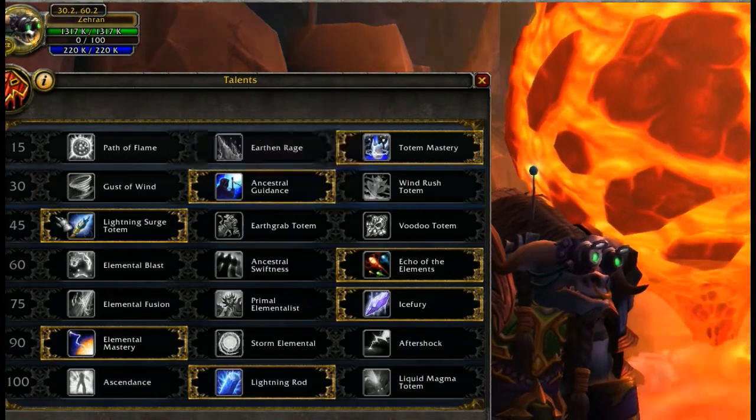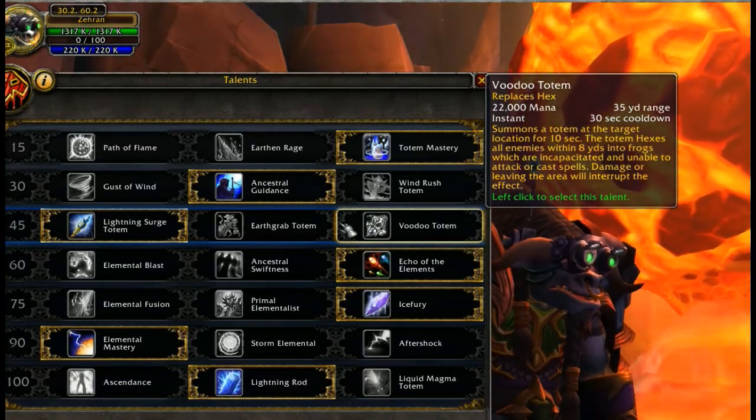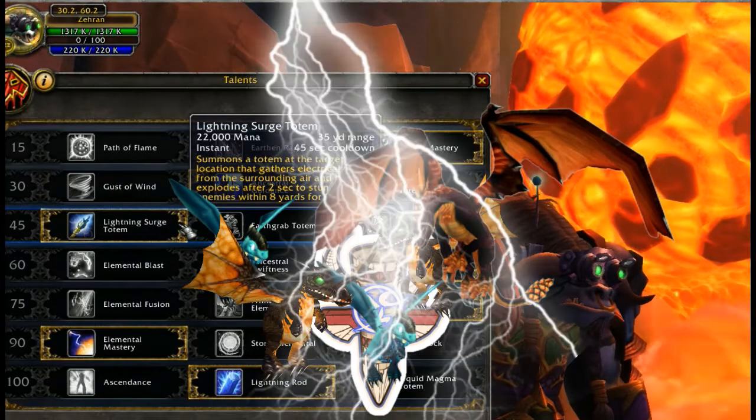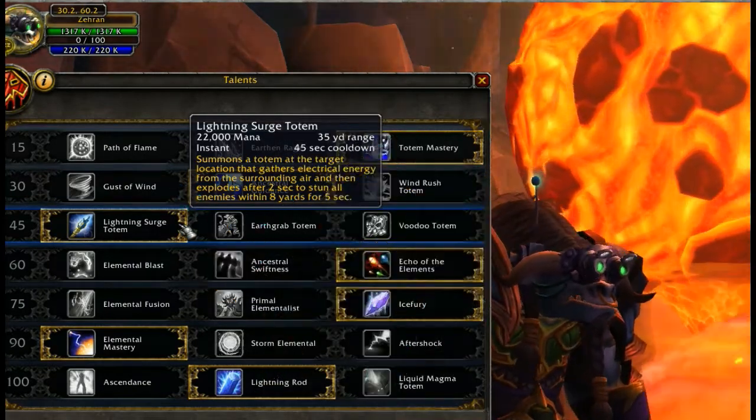Level 45: Lightning Surge, Earth Grab, and Voodoo Totem. There really is no argument here — Lightning Surge is a full AoE stun that is always useful.